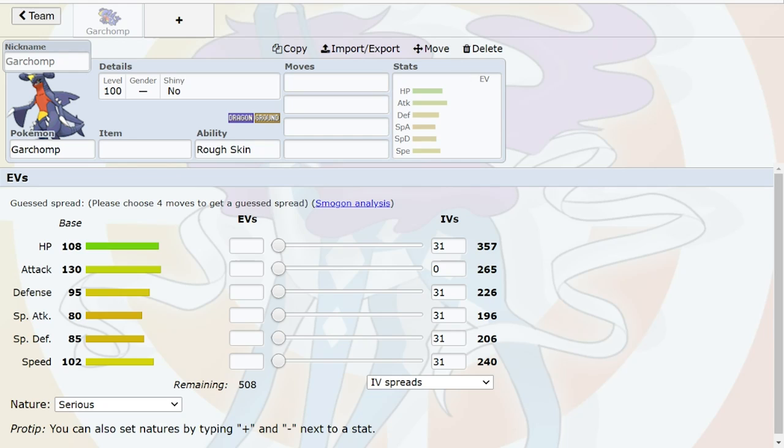The thing with Gliscor is — all these checks, and this is why Garchomp is such a force in general — Gliscor can take some hits with Ice Fang and Protect and all that, but at the end of the day it's still not a very good answer to a +2 Outrage. Outrage isn't the monstrous move it once was because of fairy types, but the big thing about SD Chomp is that it now can't run both Fire Fang and Stone Edge. Without Stone Edge, it is going to be completely blanked by Togekiss.